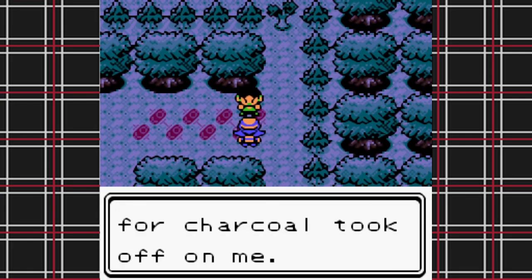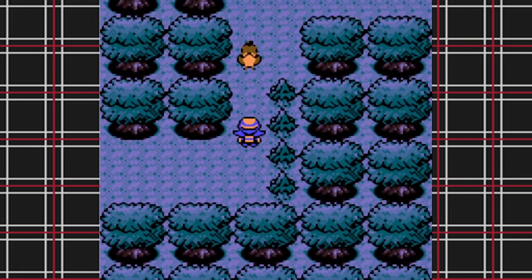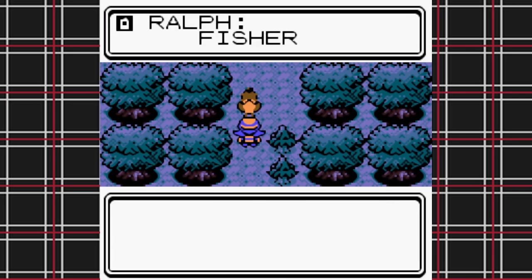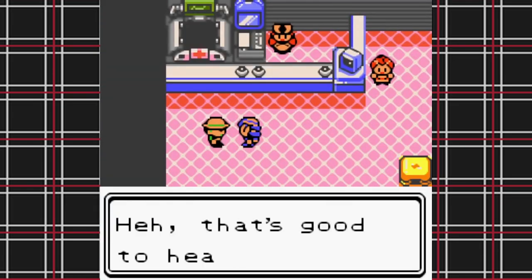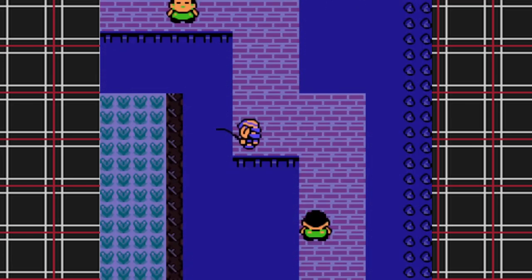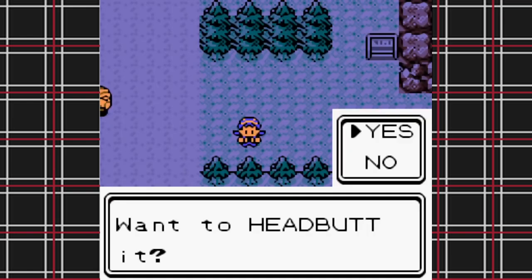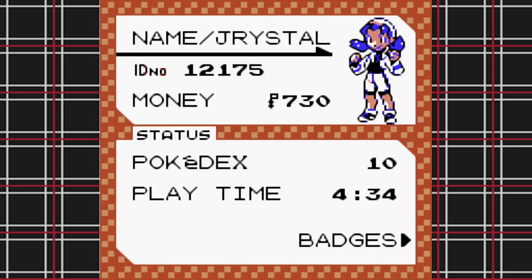In Ilex Forest I help the guy catch his Farfetch'd, and then — Qwilfish time! Unfortunately with only an old rod the odds of finding a Qwilfish aren't great even during the swarm, but welcome to the team, Foo Guy! I also got the TM for Headbutt and caught a Heracross in Azalea Town, thanks to a helpful guide telling you which trees to headbutt based on the last digit of your trainer ID. Her name: Big Mac.